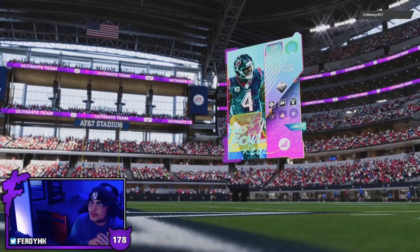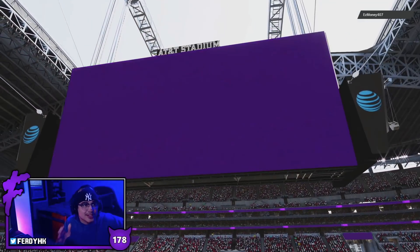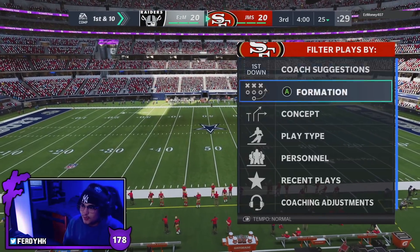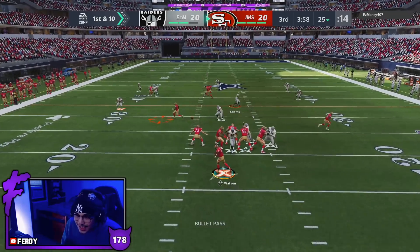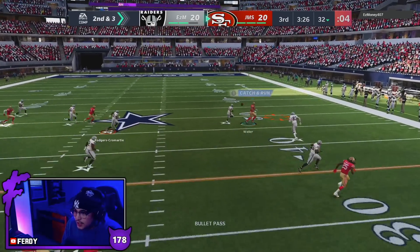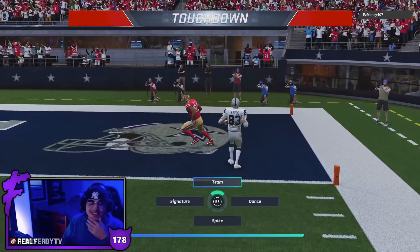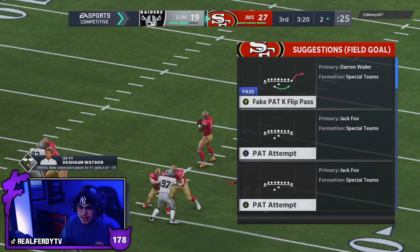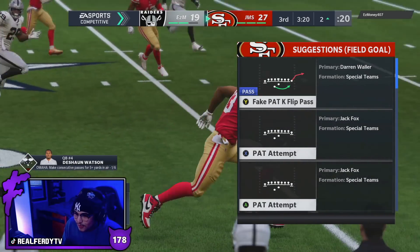Game one, we are facing a Raiders theme team, his name is Easy Money 407, and there is DeShaun Watson in our top three. I feel a lot of pressure using this card — it's like driving a very expensive car, you don't want to nick it at all. First play of the day for Watson — testing out the gunslinger. He's in man coverage — good dot right there from Watson! Put it right in the window, touchdown Darren Waller! Showing off the gunslinger, showing off the velocity.